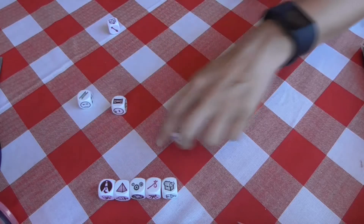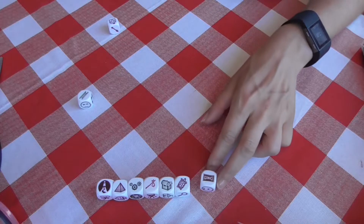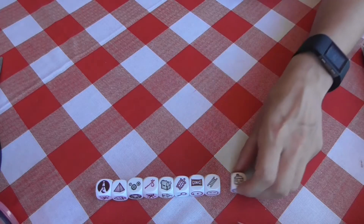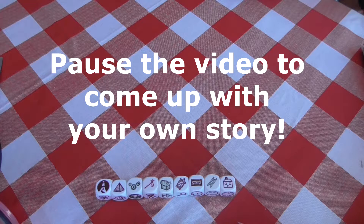There we go. A turtle, which we've had before as well. A scan of a bone or a broken bone of some sort. Here is a ladder. And here is a house. Alrighty then. So make sure to pause the video here and try to figure out what you would do with these dice.